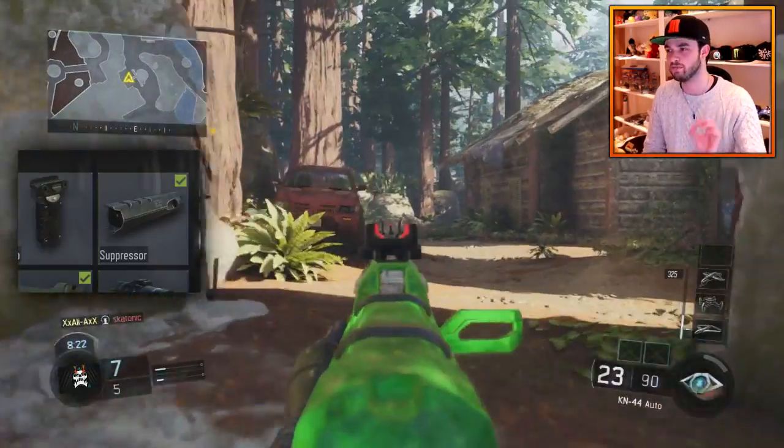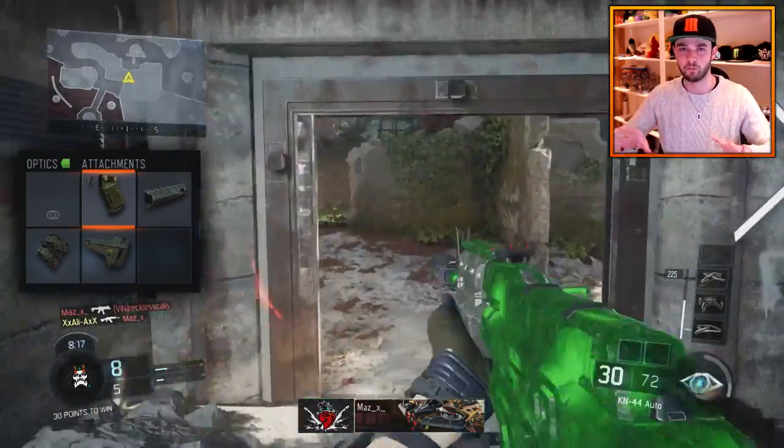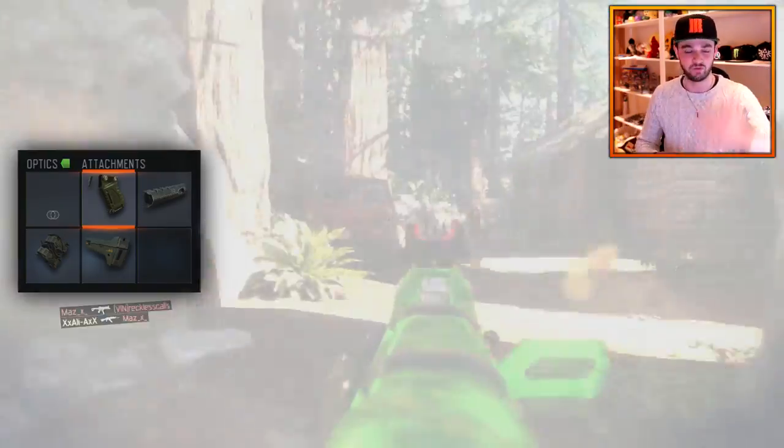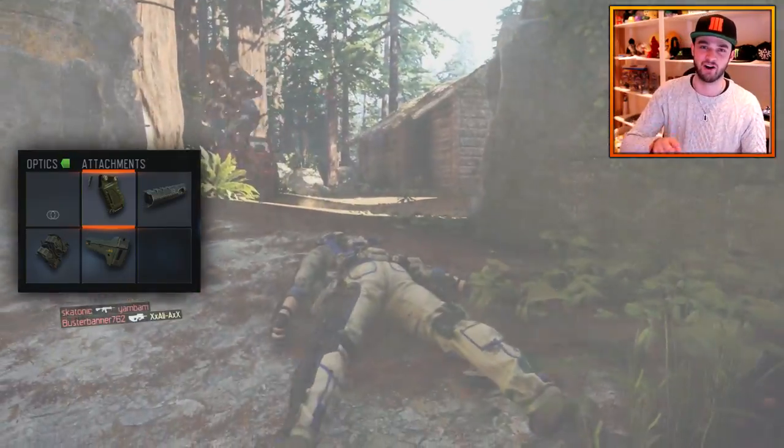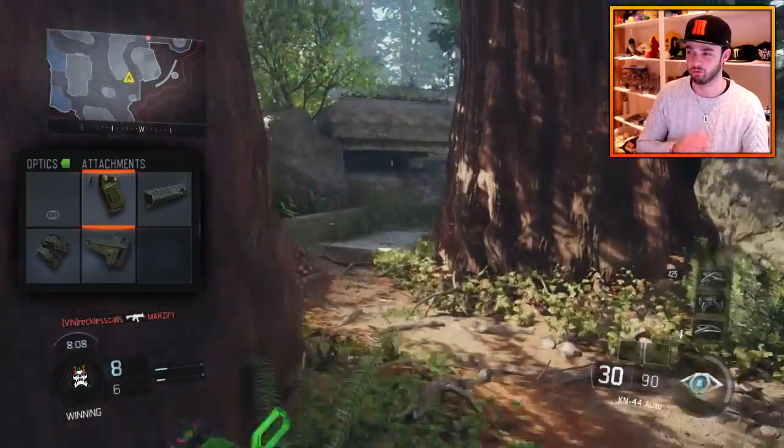First attachment is Quickdraw. Quickdraw is extremely useful — it will allow you to aim down sights quicker. In a game where a lot of people are new players and don't necessarily have Quickdraw on, having that advantage in the gunfight can save you so many times. Do not leave it out of your class, it is so useful.